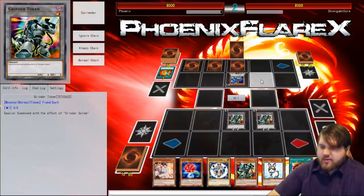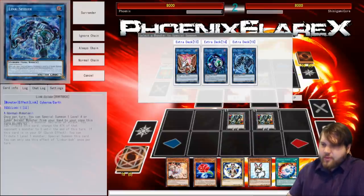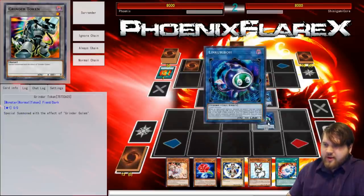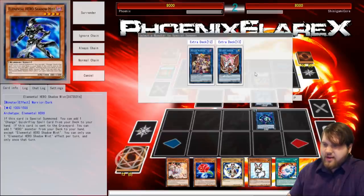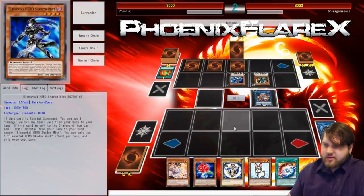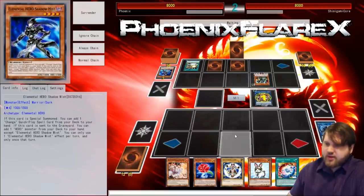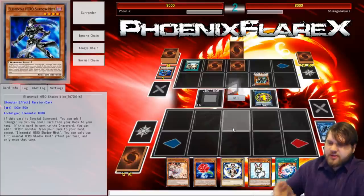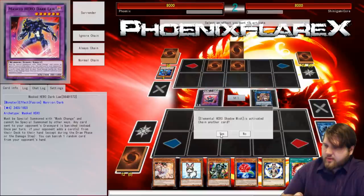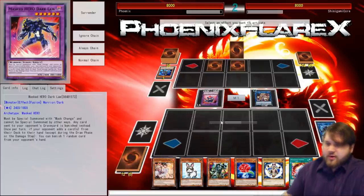I'll special summon my Grinder Golem tokens and I can bounce his Dark Law before ever having to do anything. All that matters is whether or not this Link Karibo makes it to my graveyard or not. So if he doesn't go into Dark Law right here, he's lost. Mass Change right here — it's not going to do anything unless you snipe this Grinder Golem out of my hand. It adds a card from deck to hand, so he can't even snipe the Grinder Golem. Sir, you lose.